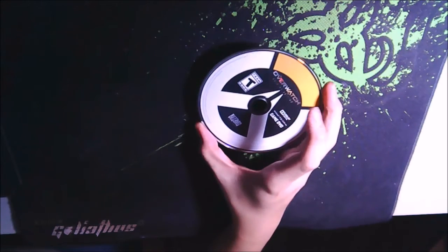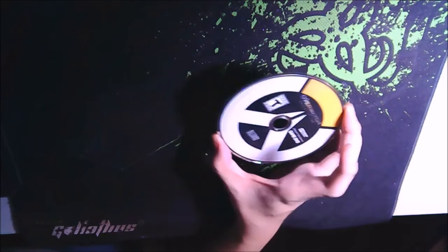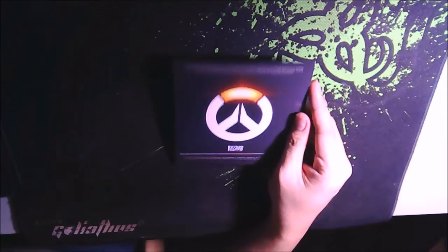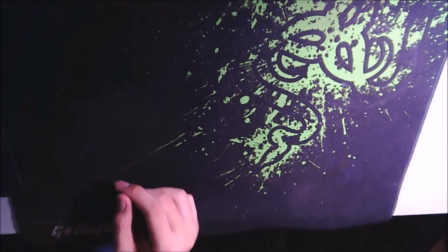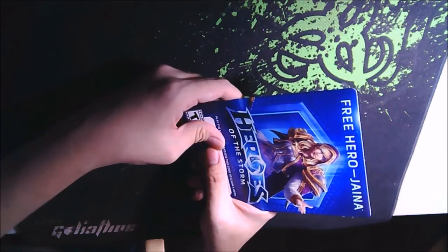I won't be using the disc since I already downloaded the game. I don't know if they've updated it since beta, but when I launch it, it says I don't have a license key — so I'm assuming it just needs my license key. Here's the back of the disc case with the Overwatch logo. And I also got the skin card, plus a free hero for Heroes of the Storm — an additional hero, Jaina. So Jaina is a free hero.